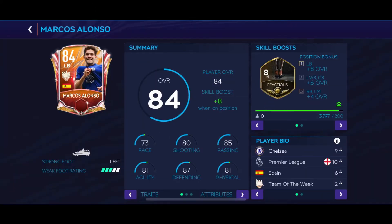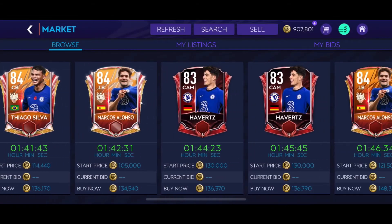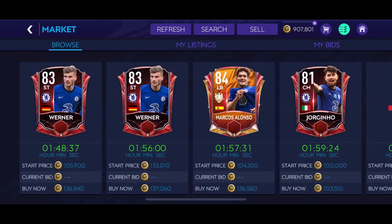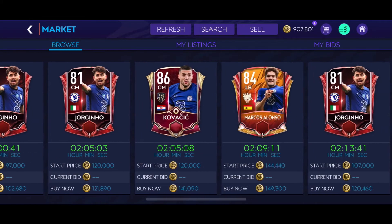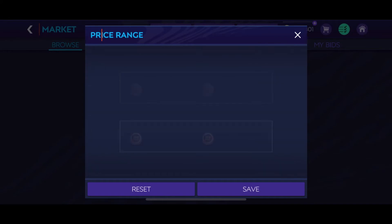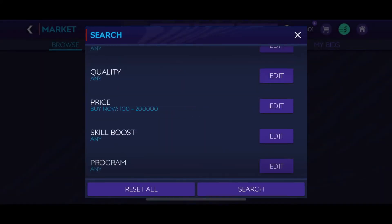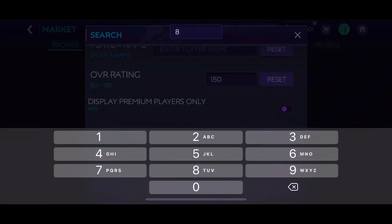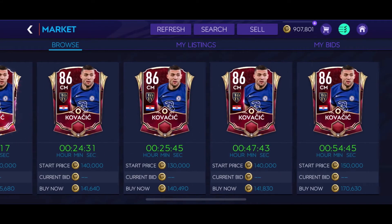You can really check whether the skill boost is something you're looking for as well. But if it's just for the fun of building a squad, it doesn't really matter in terms of the skill boost. It's just to see at the end of the day building up a full team of Chelsea players — it's really exciting. What else can you do in FIFA Mobile besides playing those daily quests? This is one way to have fun with FIFA Mobile, just building up a squad.